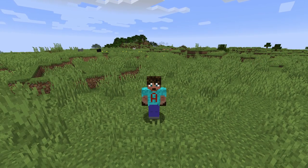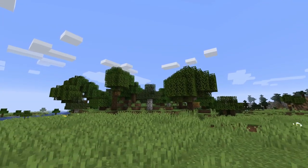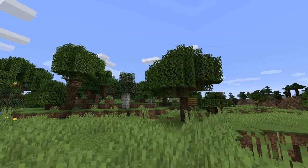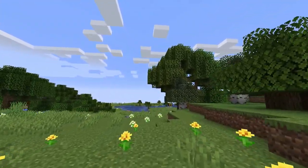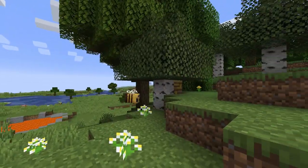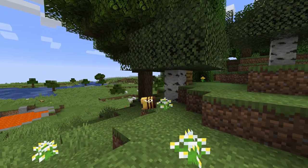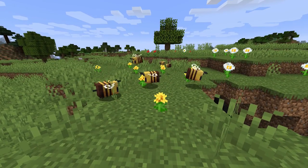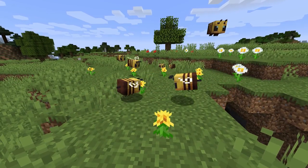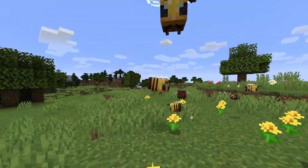We're in snapshot 1.15 and bees are now introduced. We need to go and find some. Here in this plains biome we've got a couple of interesting blocks that have grown on these trees. There are little floaty insects — this is the honeybee. There's another one in there as well. It's floating around that flower, very interested in it. Bees float around flowers and take the pollen from them.